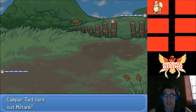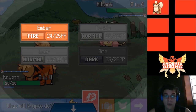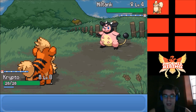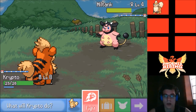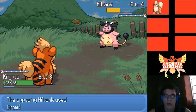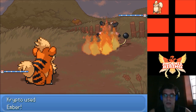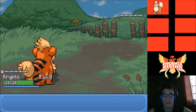Camper Tad sends out a Miltank — crazy! We have Bite now, didn't even see that we learned it. I think it has Thick Fat, so I go for Bite. It does five damage. He lowers our Attack, so I switch to Ember. We knock it out anyway! That gave us a bunch of experience — we level up to level nine.